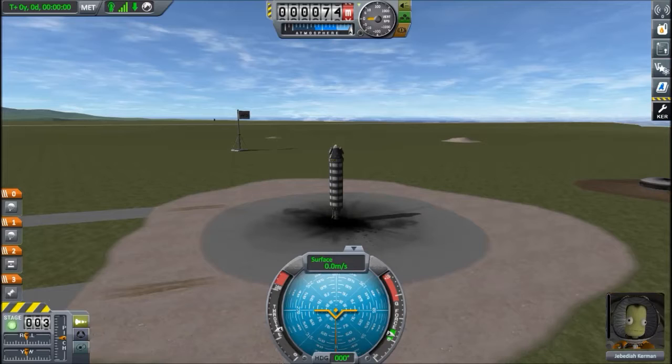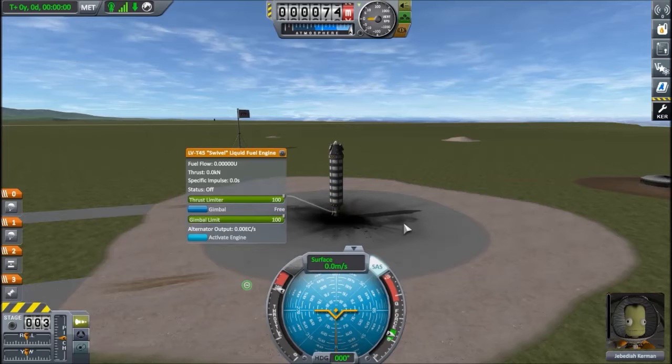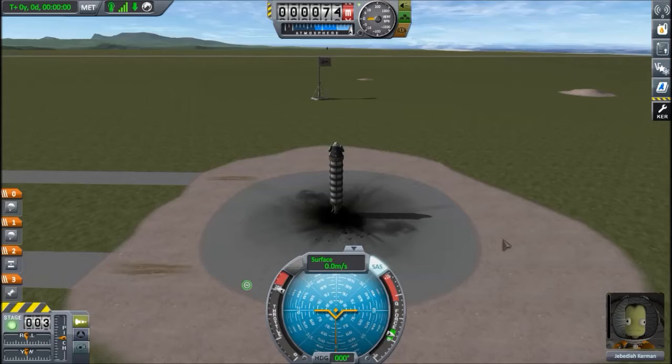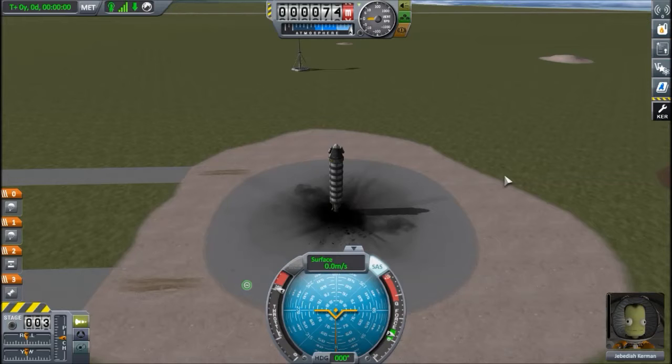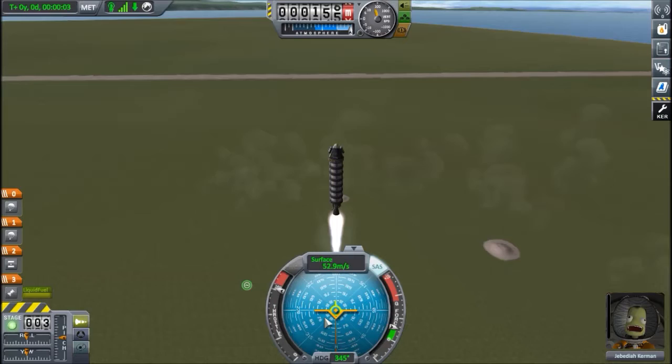All right, so now that we're not using the solid rocket boosters, you want to make sure your thrust is all right. I changed the amount of fuel and did not adjust the engine limiter, so this may kick us off the launch pad really harshly — but we'll see what happens. For science, here we go.